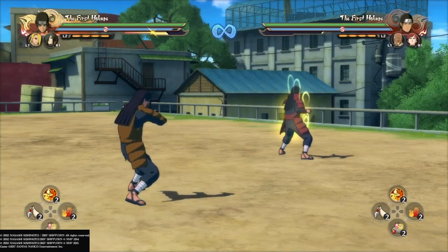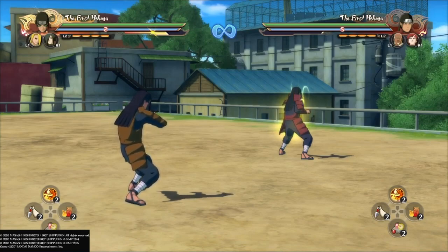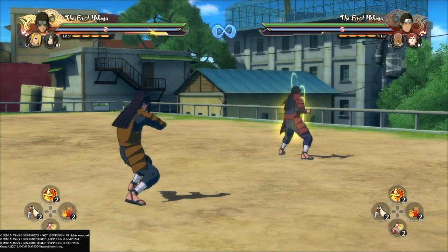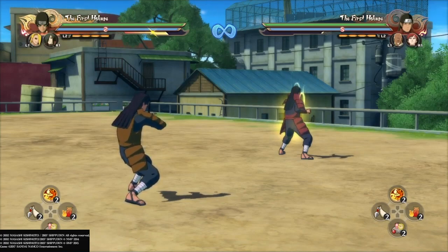All in all, he can fit in almost any team. He's a character I really like — if I do choose to play competitive, Hashirama would probably be my main. He is an S-tier character. I hope you guys enjoyed the video. Make sure to hit 50 likes for the in-depth Hashirama guide where I'll go over all his combos, tilts, great elbow, everything in depth. Also make sure to subscribe. Peace, sayonara, and adios.